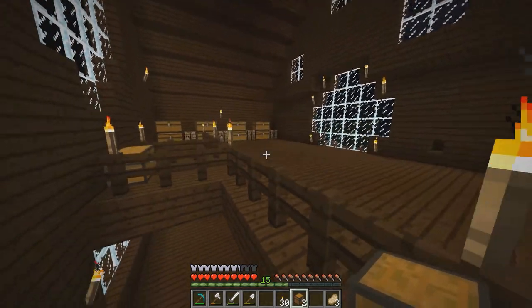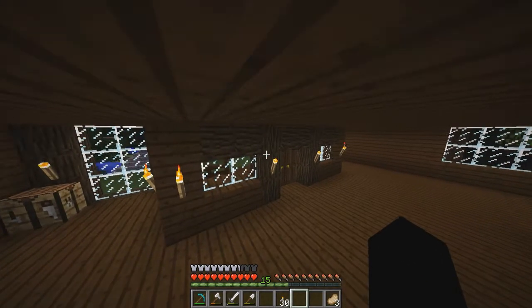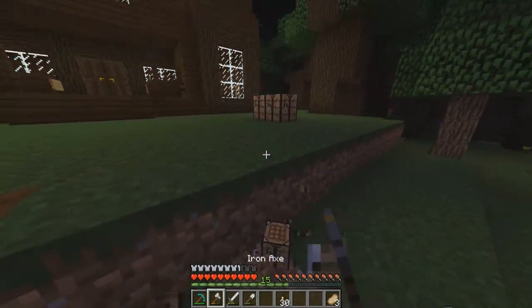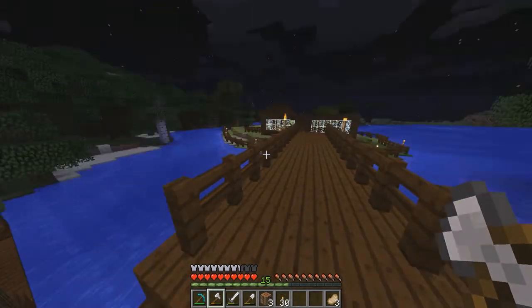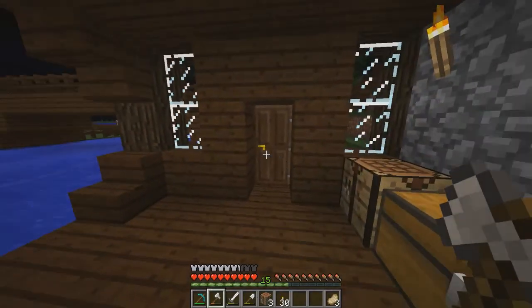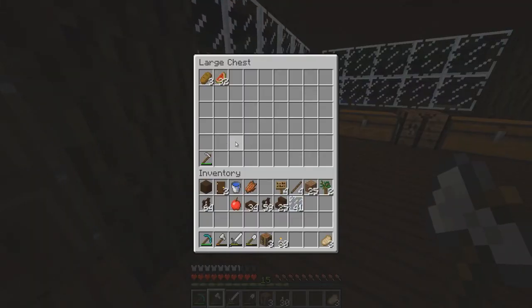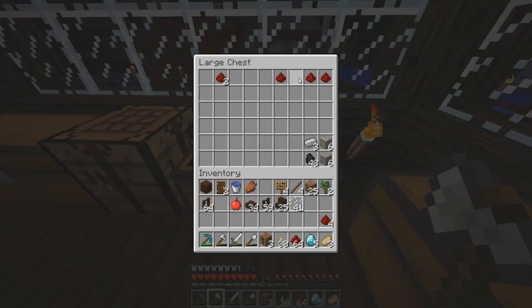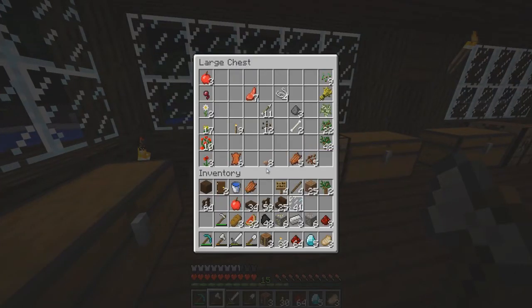I'll put some more chests downstairs because that's where we're going to put everything else. I need to make a furnace area. I've run out of wood but that's it done - I'm really proud of it, it looks really nice. That is the new house. We're on episode 10 and we've done really well, I'm super proud. Down here is going to be the farm bit, and then the boathouse, and then the mansion which is going to be our house.